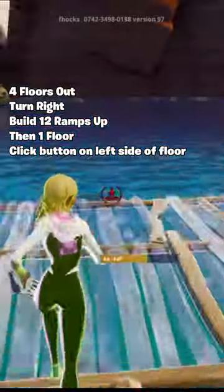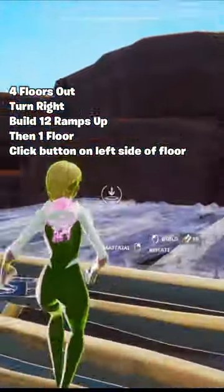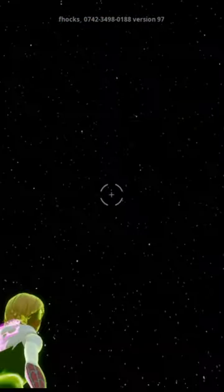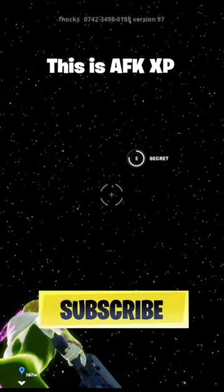For the third XP, you're gonna come to the green orb you see right here. You're gonna build four floors out, then turn right and build 12 ramps up. Once you've finished building the 12 ramps, build one floor, come to the left side — it'll teleport you to this bar. Go to this tree right here, make sure you go on top of it, look directly up, and you should see a button. Click it and that should give you the third XP.